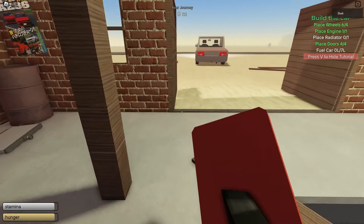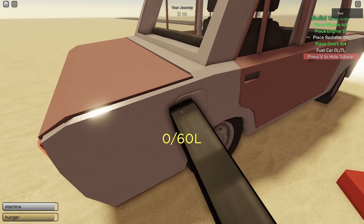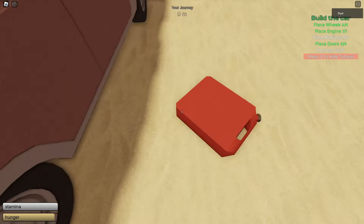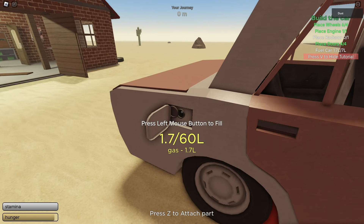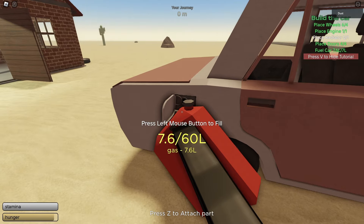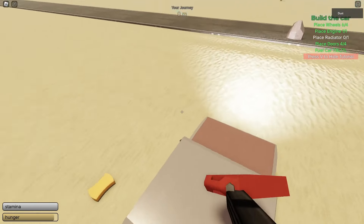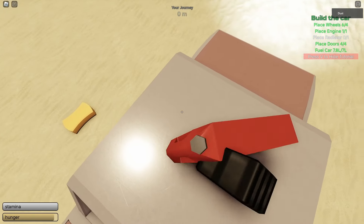Finally we have our jerry can with gas. To fill up, left click and hold to open the outer case, then press E to open the inner cap, and left click and hold to fill it in. Hover over the jerry can cap to see how much gas remains in the can.